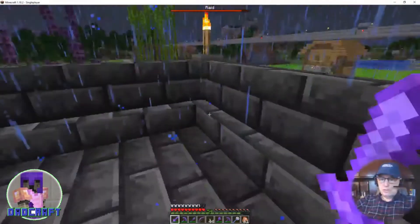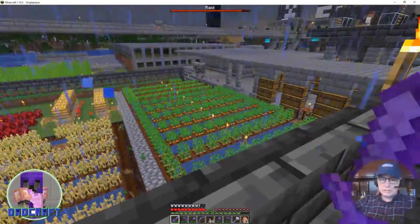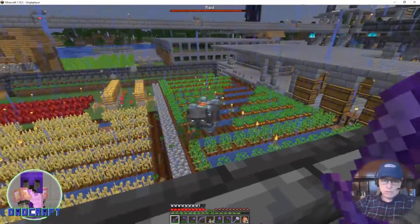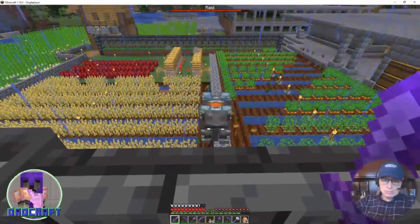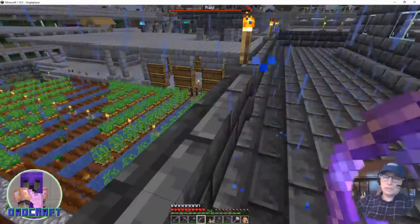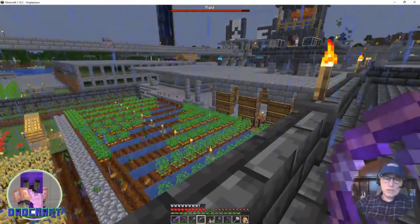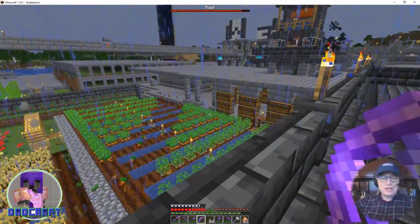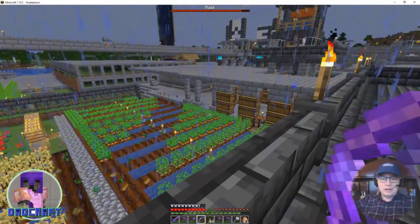There's a fun thing happening here in this illager raid — there's a ravager and you can look at them. Oh my gosh, it's a big old beastie. I'm going to shoot it. Of course I can't shoot it because it just disappeared under this area, but it's running right through the vegetable garden and tearing everything up in its path.